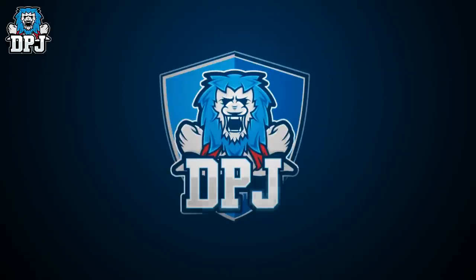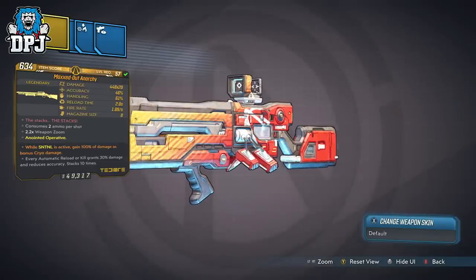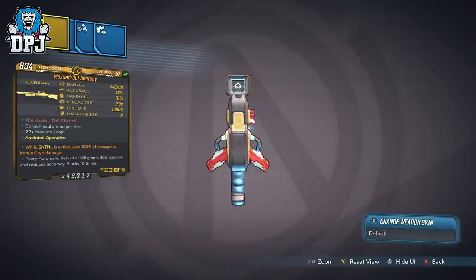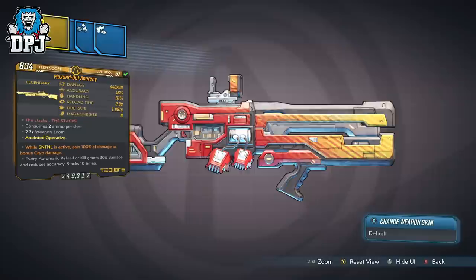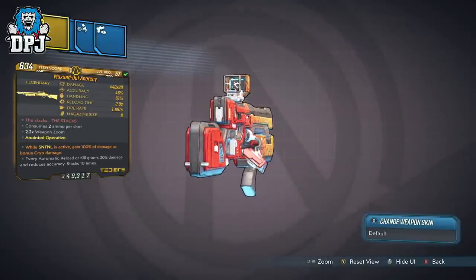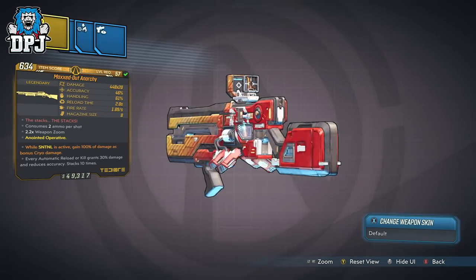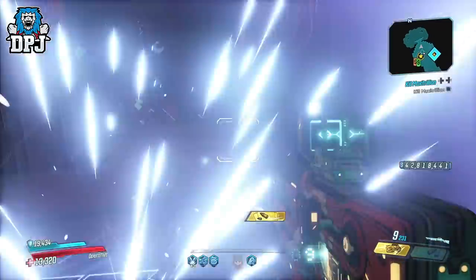Moving on, we have nothing other than the Anarchy. I know this will straight away surprise many people, as most would put this at the number 1 spot. And in reality, power-wise, OP-wise, this thing is untouchable in terms of DPS. If this were a top 5 most powerful weapons, this would be top. The Anarchy is a world drop on Xylargos.